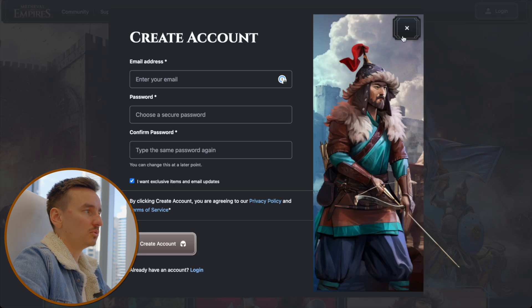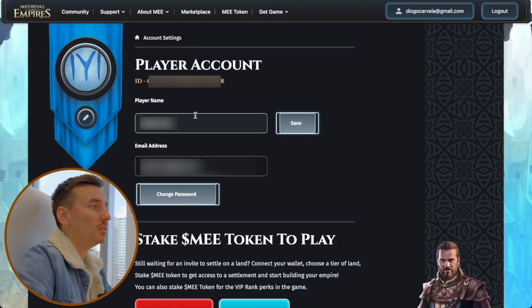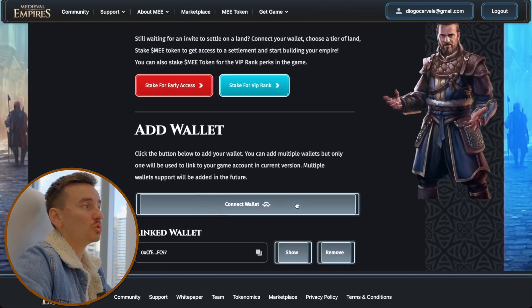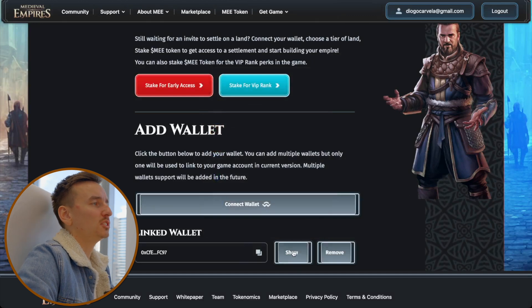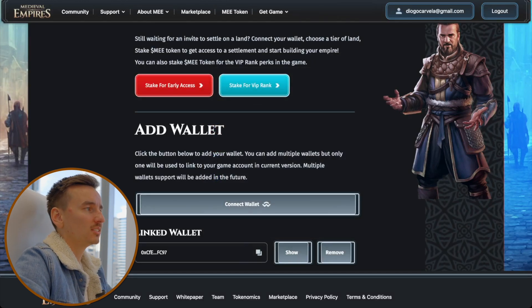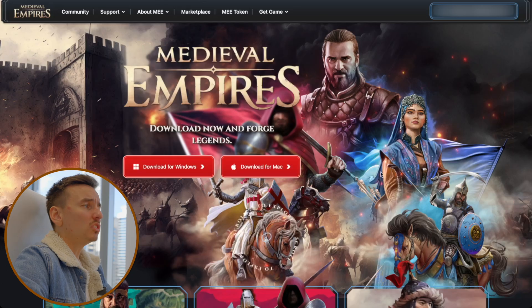In account settings you can see your ID — click there and enter your player name, then click Save. To change your password, click 'Change Password.' Click on 'Connect Wallet' and choose your wallet to connect. After your wallet is connected, click 'Link to Profile' and confirm. You will see your wallet address displayed under the linked wallets section.